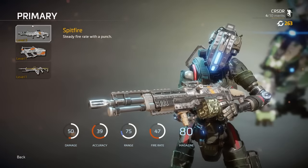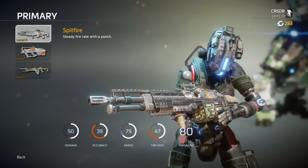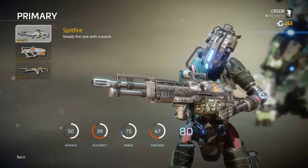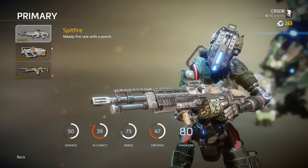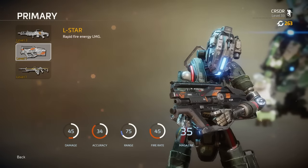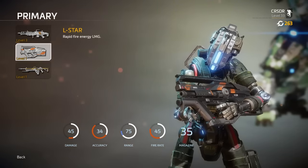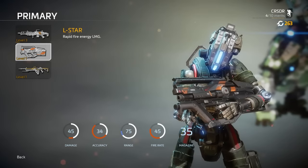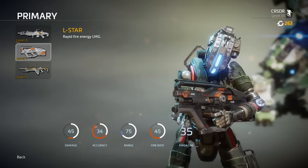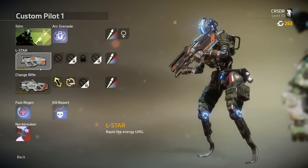For LMGs, the Spitfire was in Titanfall 1 but has definitely been nerfed since the technical test — the time-to-kill is too slow now. There's also the L-STAR, which is new to Titanfall 2 — an energy-based LMG. It's interesting because you don't reload it; you just make sure it doesn't overheat. When you press the reload button you cool it off. There may be a magazine size — I want to test this to make sure I'm giving you accurate information.